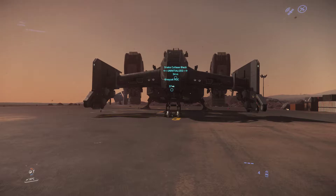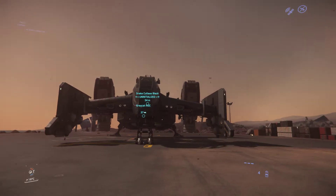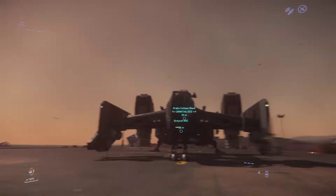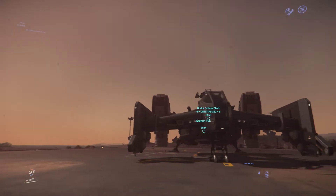This is the front view of my Cutlass. Inside that canopy is actually pretty amazing to look out of with TrackIR. You've got windows all around and up above — it's really neat.